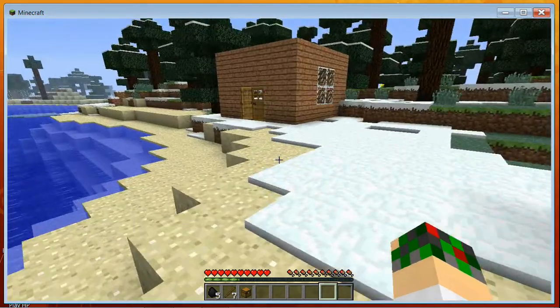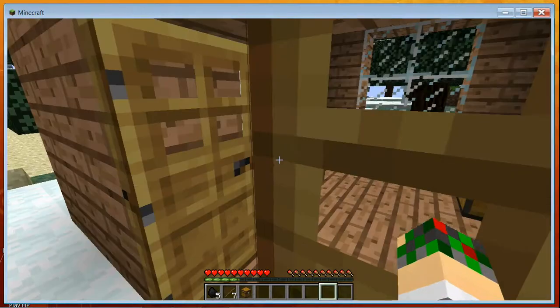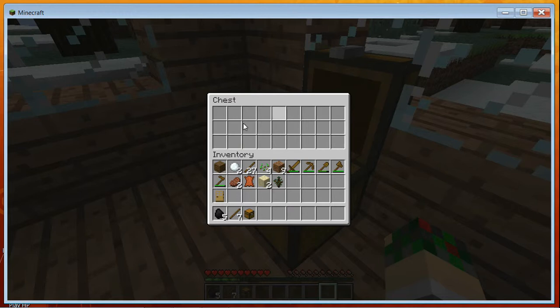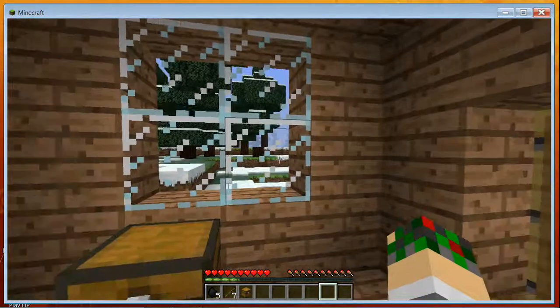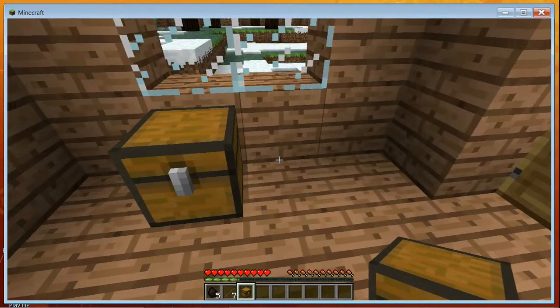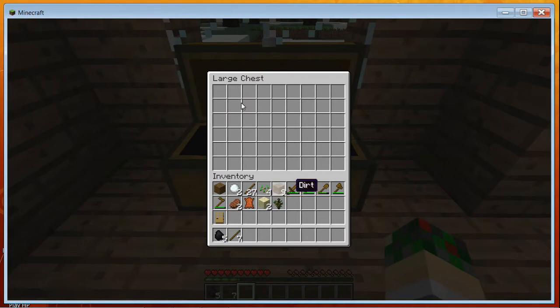A small chest has three rows by nine columns of storage — basically the same size as your inventory. If you want more room, just place another small chest right next to the first one and it'll turn into a big chest, doubling your storage space.